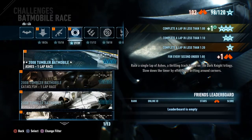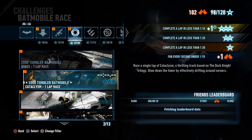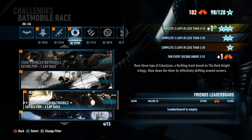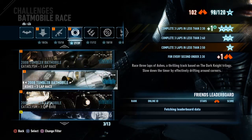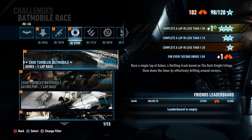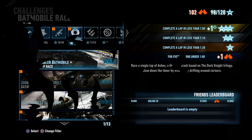Here are the two race tracks you get: Ashes and Cataclysm. You get three-lap versions of both tracks, much like the 1989 film pack. We're going to jump into the first track, Ashes, with the one-lap race version loading up now.